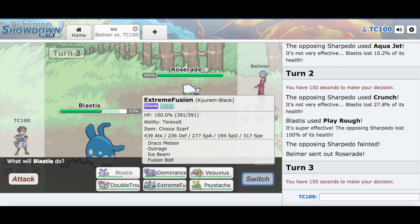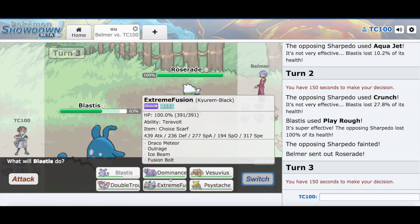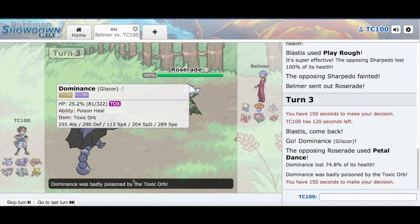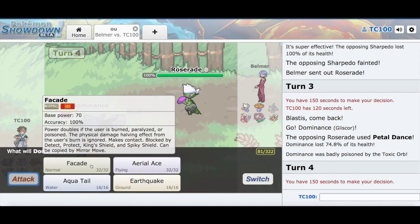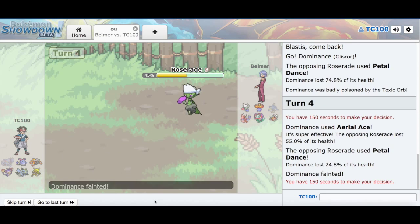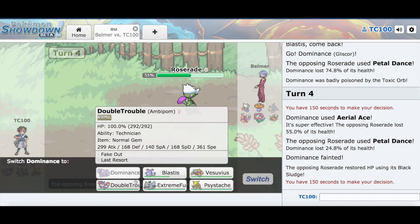We have to face Roserade. I'm expecting a Grass-type move — Vesuvius would be a good answer for that. But what if it has Sleep Powder? I don't have Sap Sipper on this Azumarill. Let's go with Dominance here, just to be safe. Oh jeez, that did a lot of damage. So it's a two-hit KO, but we're not gonna do that, because my Dominance is no more.